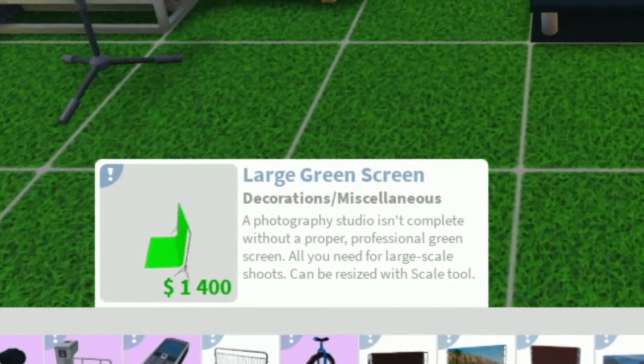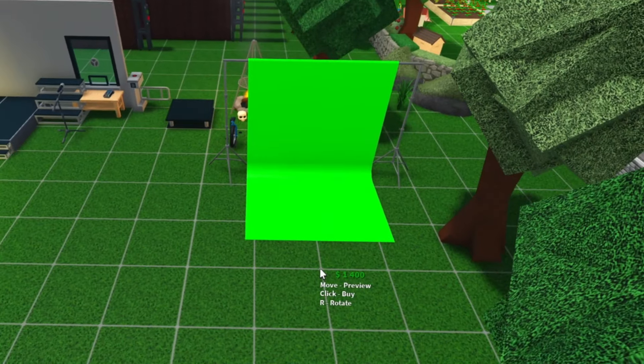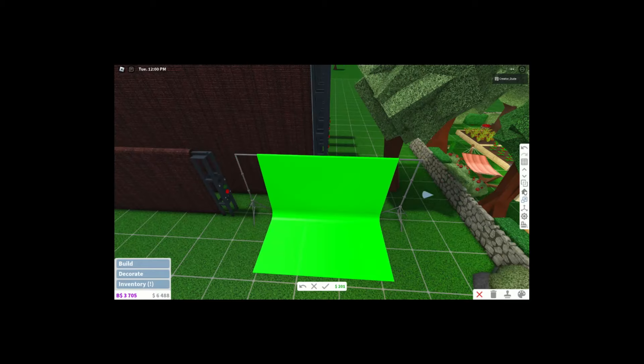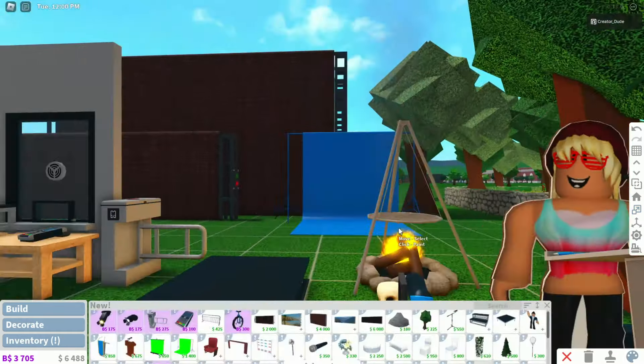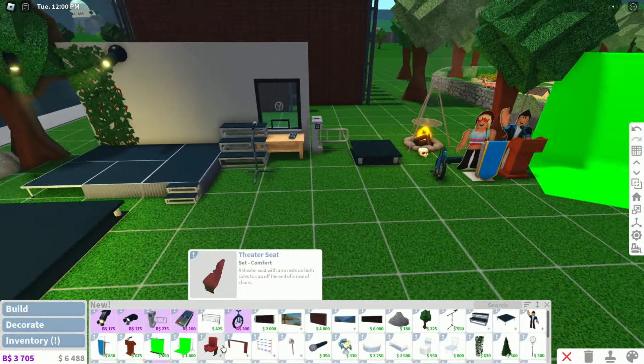All you need for large scale shoots — it can be resized as well. This thing can be resized. It doesn't expand out that much, I thought it was going to go a bit more, but that's really cool. I like that a lot. So next up, it looks like we also have feeder seats.